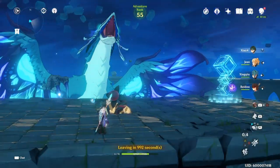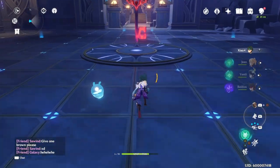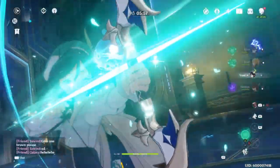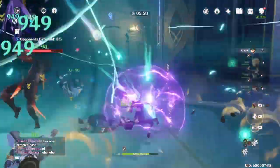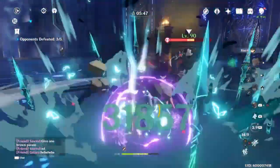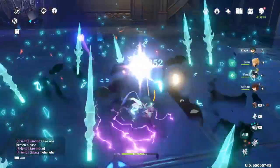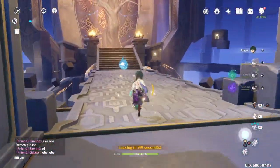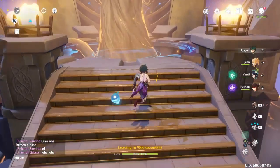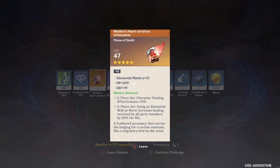Next we're going to run a domain with Xiao. We're going to bring Venti so we can group them up — all I've got to say for domains and Abyss is don't blink. Let's go ahead and do this: pop Venti's ult, then we're one, two, three, and it's over. Hopefully this shows you guys — and keep in mind I'm using Skyward Spine, this is by far not his best-in-slot weapon. There are better weapons for him; even Primordial Jade Winged-Spear would be a better option, but because of my crit I'm not stressing it too much.